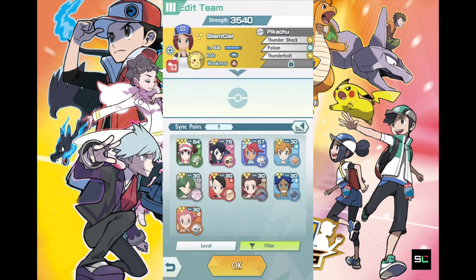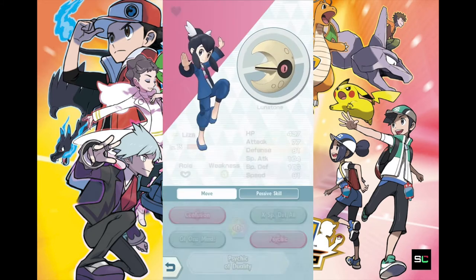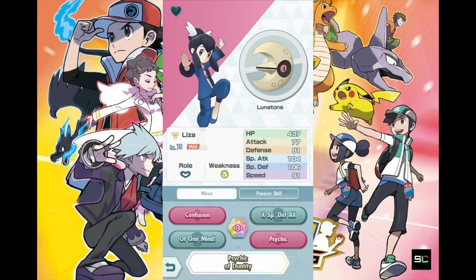We have this trainer here — Liza. Her Lunastone is a support character geared towards supporting both Pokemon using the normal attack stat and the SP attack stat, because of this skill called One Mind, which sharply raises the attack and special attack of all allied sync pairs. If you guys don't have her, I would highly recommend getting her — she's going to be a universal trainer for most of your team setups.